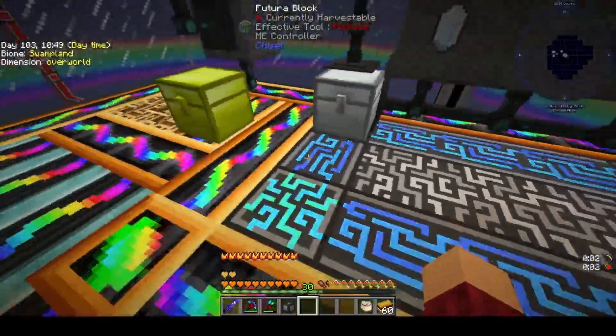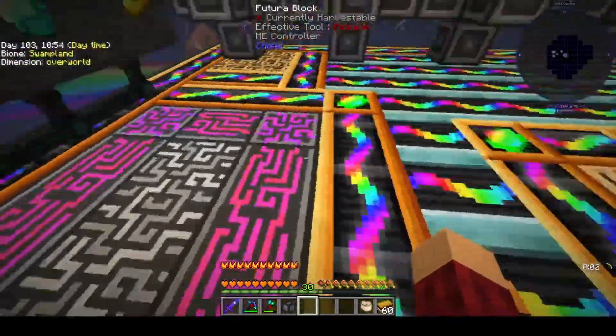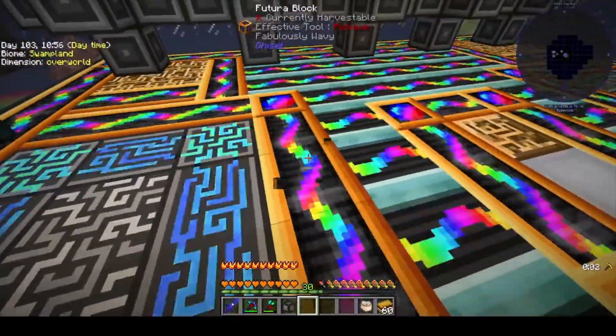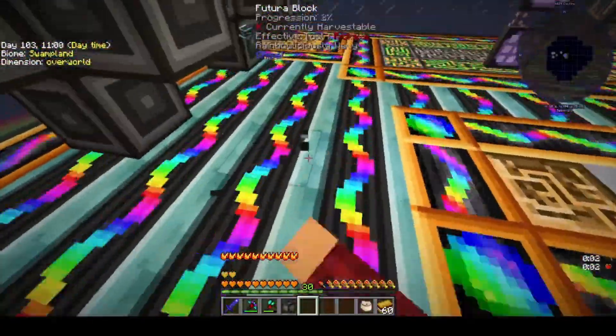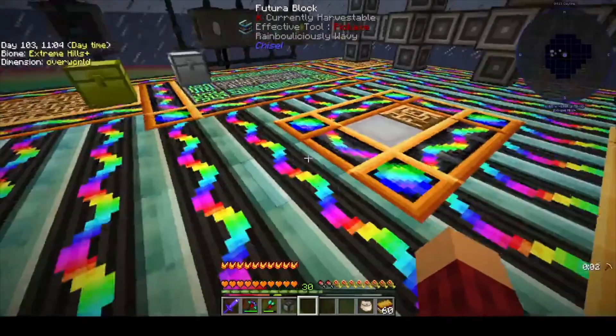I know there's a lot going on in this room. Basically I found these Futura blocks that look really cool, and I did the outside of it. And I was like, oh that's cool, and then I put the ME controllers down and went around with that — it was really cool. And then I went around with the glowstone, and then I had to make it match. So I made Futura blocks that look like ME controllers. These aren't real — it's just a retexture of these blocks. And then I had to find something in the middle, so I used the blue ones, and I don't like it, but that's what we've got.